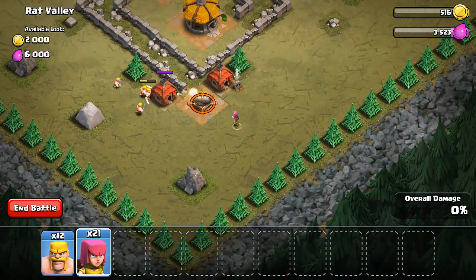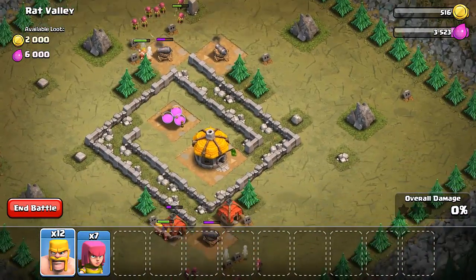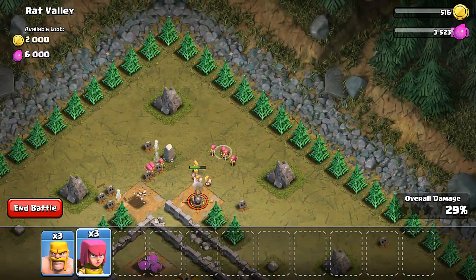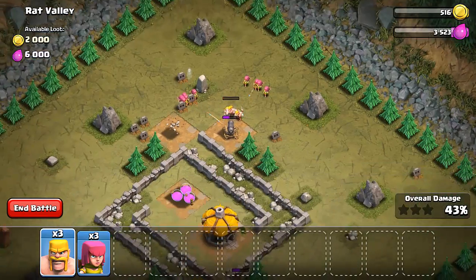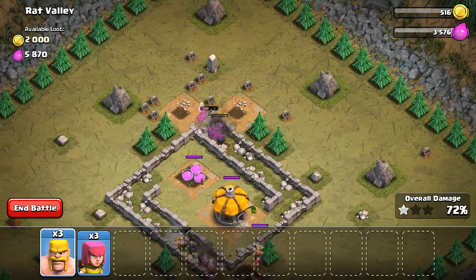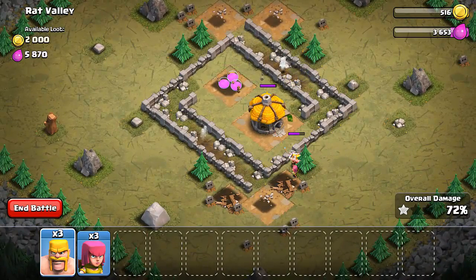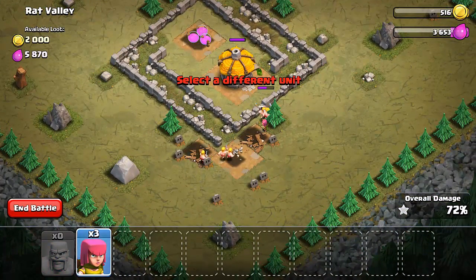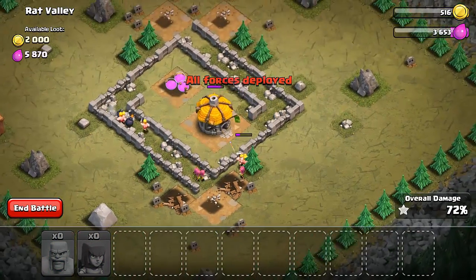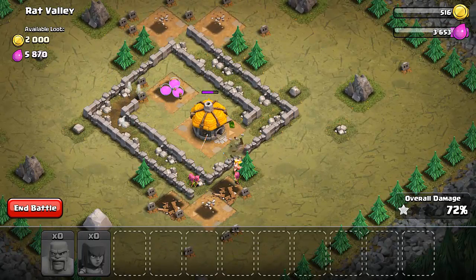So I'm doing another one of the harder levels, as you can see — 2,000 loot available on the gold coins and 6,000 of the purple stuff. This purple stuff is called elixir, and I don't know what the point in it was really — it's just there for the troops training in your barracks, it's kind of useful I guess. Those troops were kind of stupid because they went in through the wall, which is kind of a good idea, but they ran out of stuff and they all died. That's kind of a cool base — I wonder how you do that.